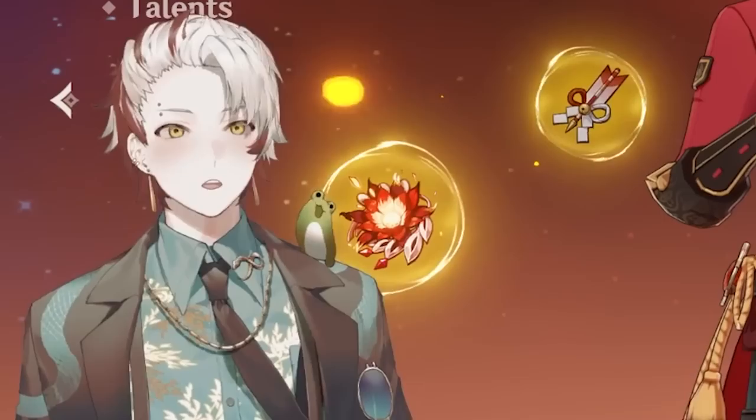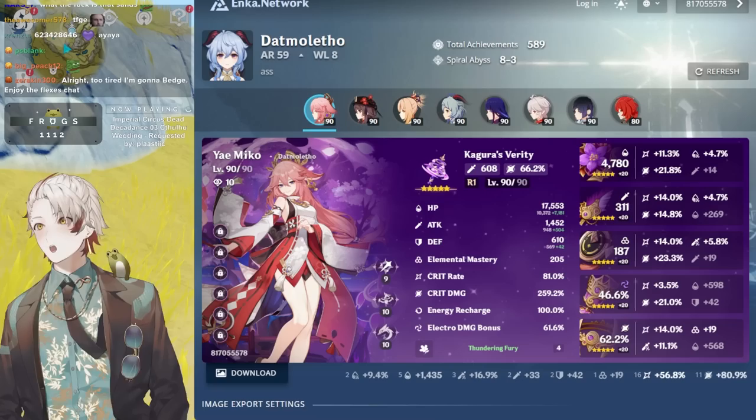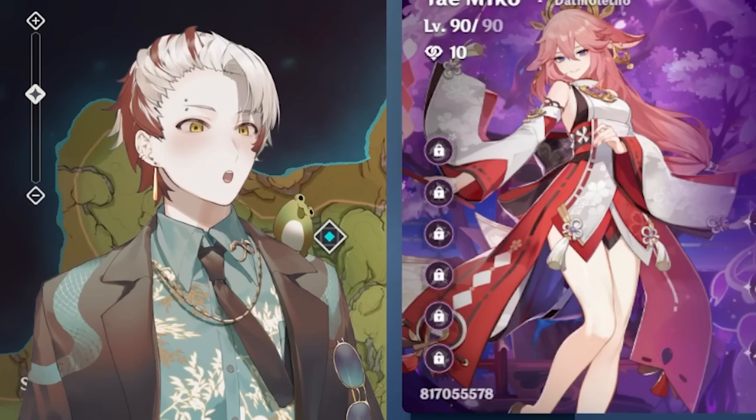What do you got? 81/260 — that's not fair. Hold on, what's my Yai Miko — 75/250. Not only do you have the most ridiculous crit rate crit damage I've seen on a Yai Miko, you're also flipping everyone off by putting four Thundering Fury when she doesn't need it. Why? What are you gonna do with four TF Yai Miko?